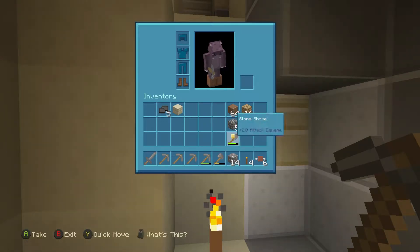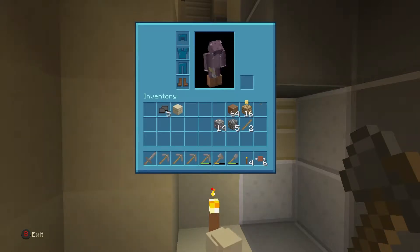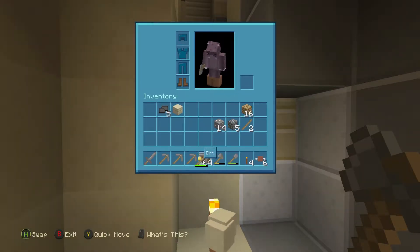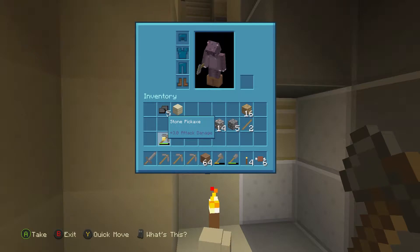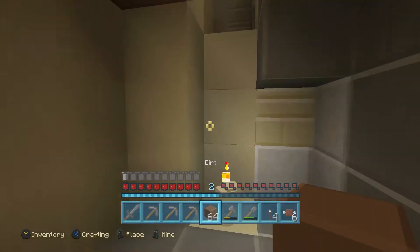We need our shovel. Our lapis is there. We're gonna go from high ground, so let's grab some of this dirt. We don't need all these pickaxes yet — I think I made too many pickaxes to be fair.